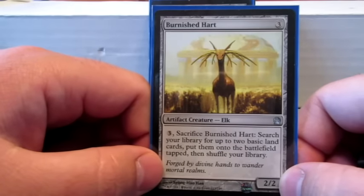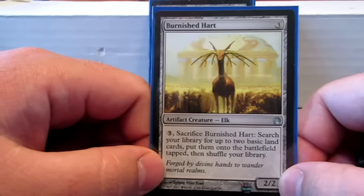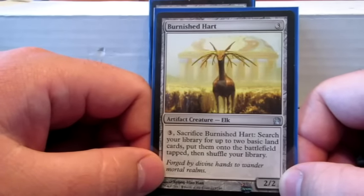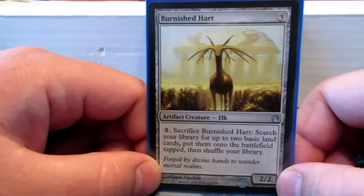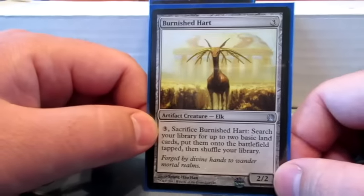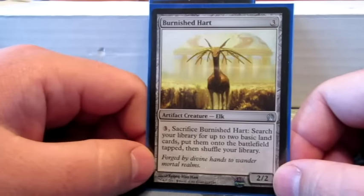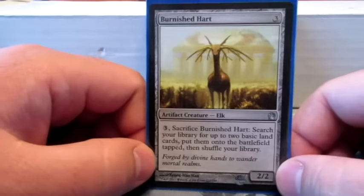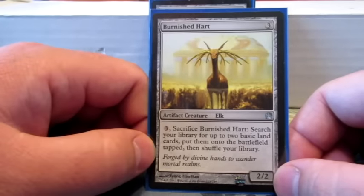Burnished Hart is one of my really few mana fixing cards. It's all basic lands so I don't have to worry about color, but this is my really only ramp card. Pay three, search your library for two basic lands and put them into play. This is one of the few creatures I will actually not Polymorph, because I almost always want to use the ability instead.